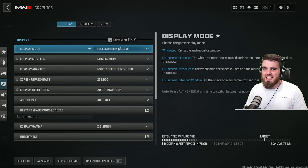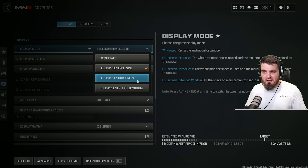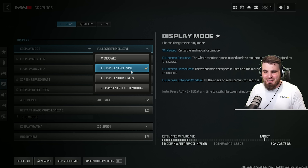Starting off in the display tab of the graphics settings, display mode should be set to full screen exclusive for anyone who cares about performance. Borderless won't lose you any FPS, but it will affect input latency, especially when your system starts getting stressed. Having it set to exclusive gives it all the resources it needs while you're tabbed in.